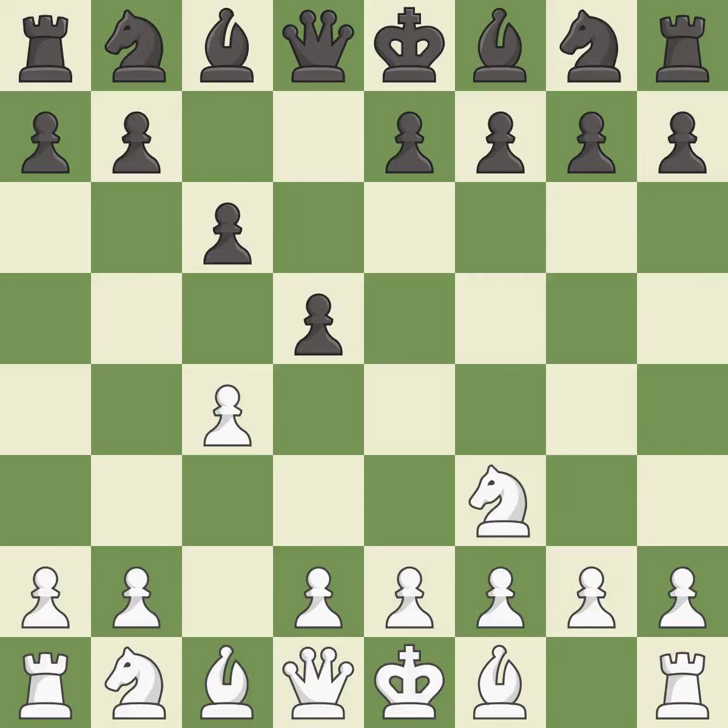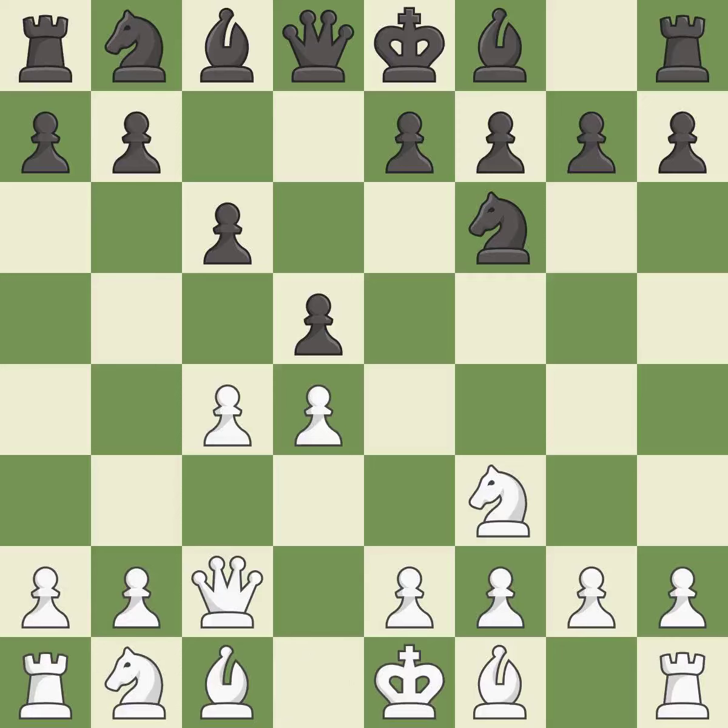c6 supports the d5 pawn and allows the queen to develop on the queen's side. This prepares the bishop for development. This develops a knight off its starting square, getting it into the action. Qc2 develops the queen and protects the c4 pawn.